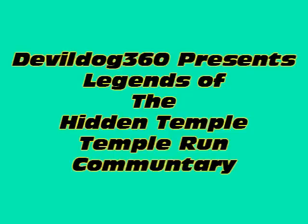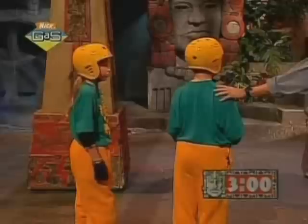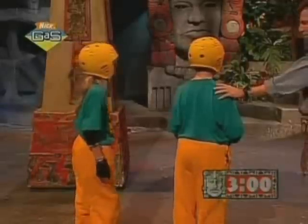Hey guys, and welcome to another episode of Legends of the Hidden Temple, Temple 1 commentary with your host, DoubleDog360. It's the Green Marquis going into the temple to find Ponce de Leon and the Lost Fountain of Youth, but some of the water from the Fountain of Youth is in a bottle, so let's see if they can grab it out. Let's set the clock for three minutes. Three minutes is on the clock. On your mark, get set, go.